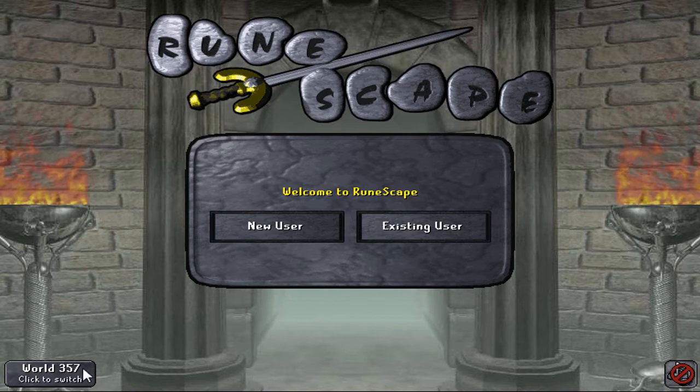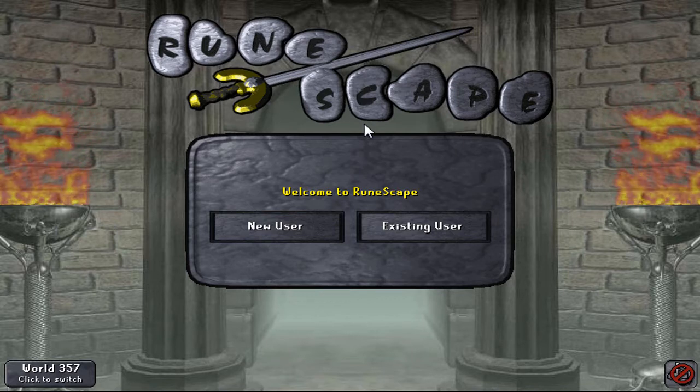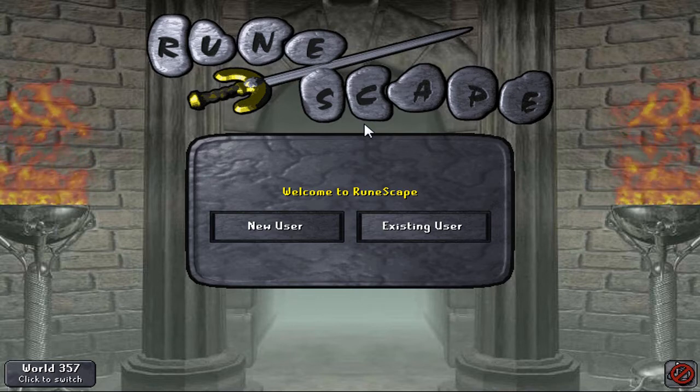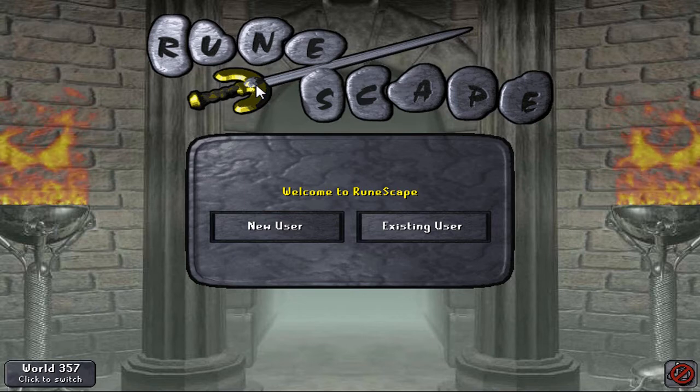I'm not going to bother logging back in for a while, just wait for the storm to settle. But I've got 52 Agility now — I can boost to 56 using the Summer Pie to complete the Regicide Quest. And then the Roving Elves Quest to get the Crystal Shield and Crystal Bow, which are great for defense. I may use the Crystal Bow when I kill Jad to deal with the Healers. I've only got about 100 quest points but I really need another 75 for the Barrows Gloves.